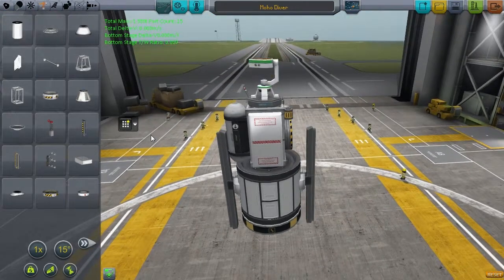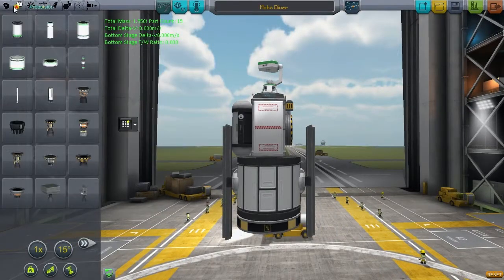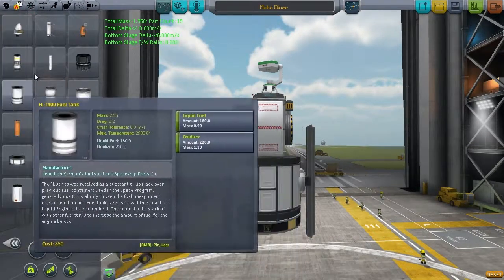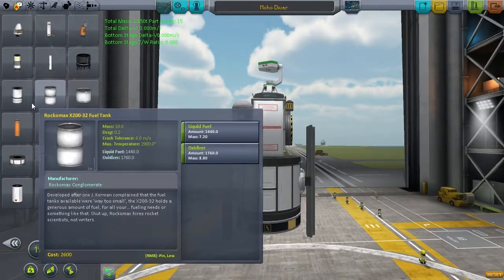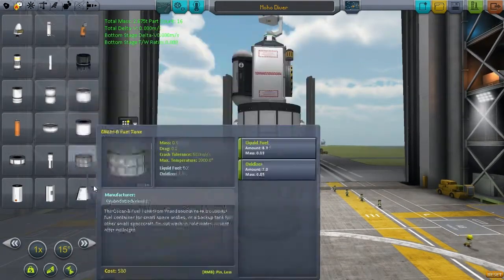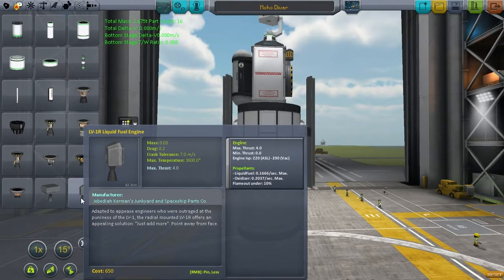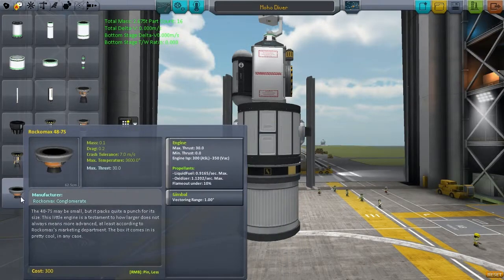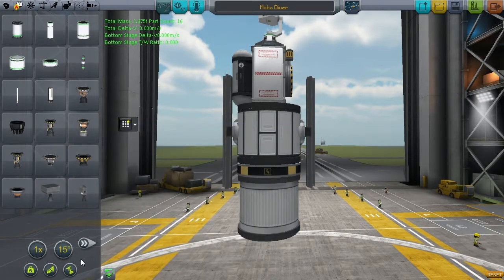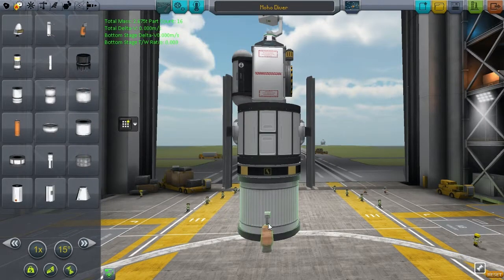The probe needs a control system for when it's operating solo around Moho - we won't be taking large fuel cells, just this tiny fuel tank. For engines, I used to think the Ant engines were best, but checking the ISPs it turns out the tiny Rockomax engines are actually more efficient. We'll grab a load of those and place four around the bottom in a pleasing symmetrical pattern.